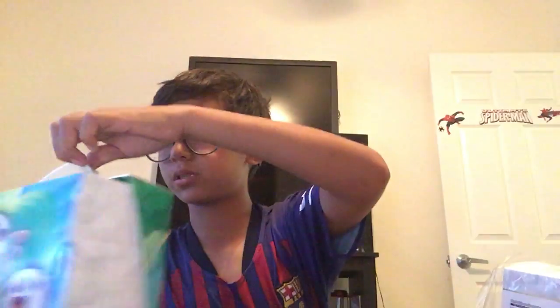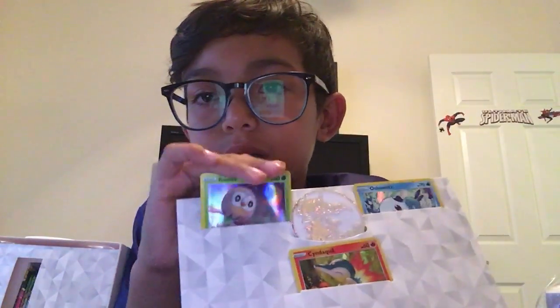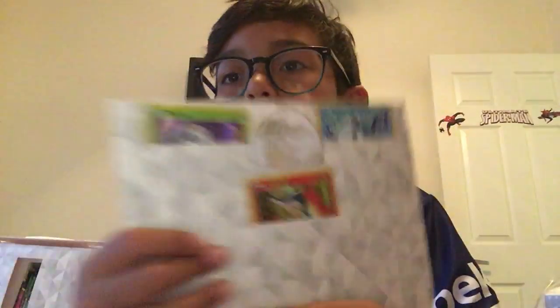Oh wow, it actually came! This is a lunch tin. I haven't opened these before. I guess I just take the back off. Okay, here's a coin - an Arceus! Look at this, it's so cool. And because these are the promos, it came with promos - there's a Ralts, a hollow Ralts, a hollow Oshawott, and a hollow Cyndaquil. This is so cool, and the Arceus coin - I'm gonna keep that sealed.